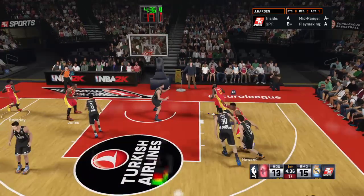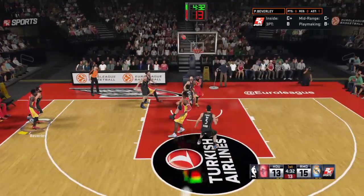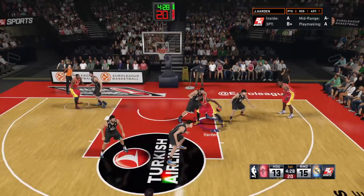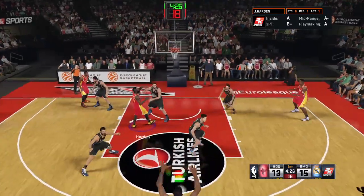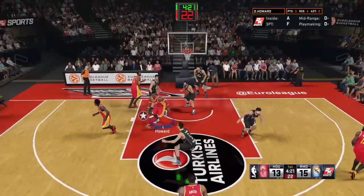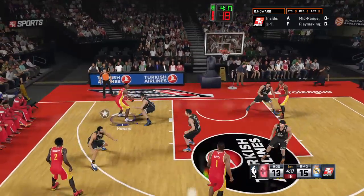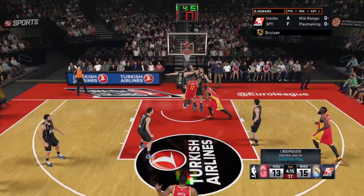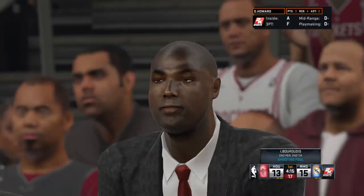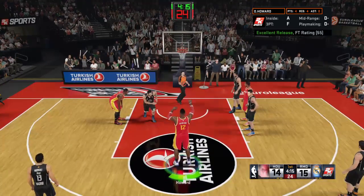Here is Harden — he's got six. Here's Beverly — kept alive. Now here is Harden, he's guarded close. Here's Howard. Ariza outside. Foul call on the way up — that'll give him two chances at the free throw line. He got whacked; there shouldn't be much debate on that one. That was as straightforward as it gets.